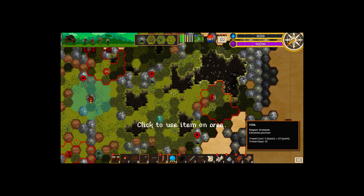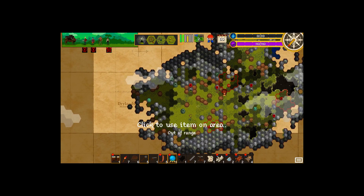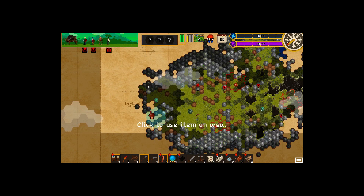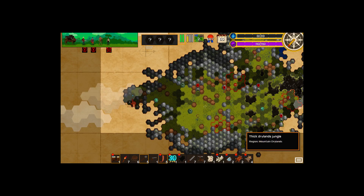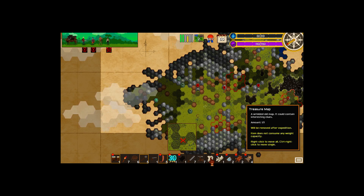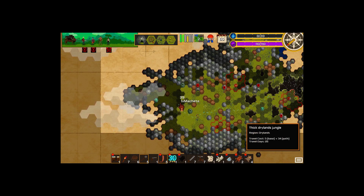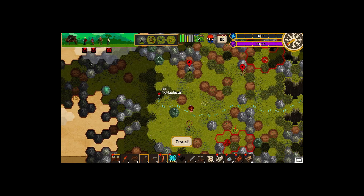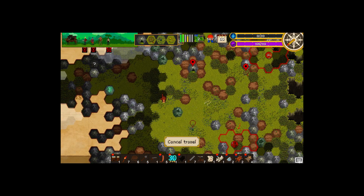That gets us a crystal ball use. Where should we use that? I've already forgotten about that treasure map. Do you see where that is? One, two, three - oh! I think that's right here - that looks like it's right there. And that is only 39 sanity to get there. Let's go right here, let's see if we can't find it.